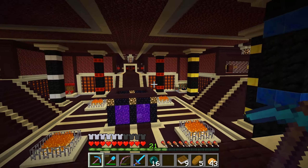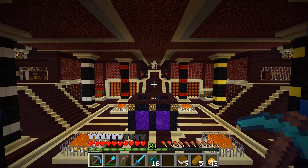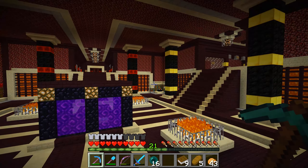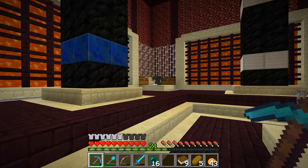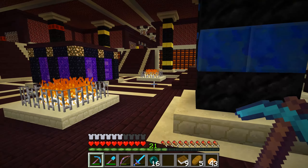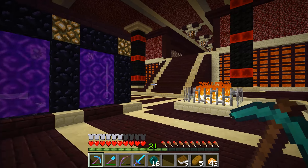So this is the nether hub, designed by EternalBeta and built by him as far as I'm aware. I'm not sure if he had any help, but it's a fantastic place. We have an enchanting area, a potion area, and I guess a repair station. There's a chest here — let's check it out. Just leather, nothing too exciting. And over here we have some smelting areas.